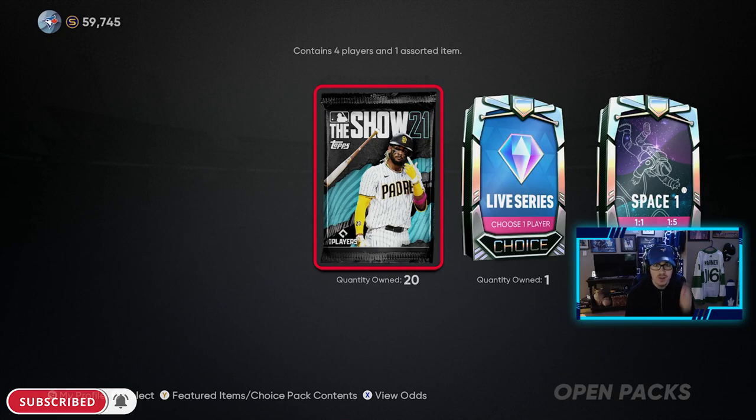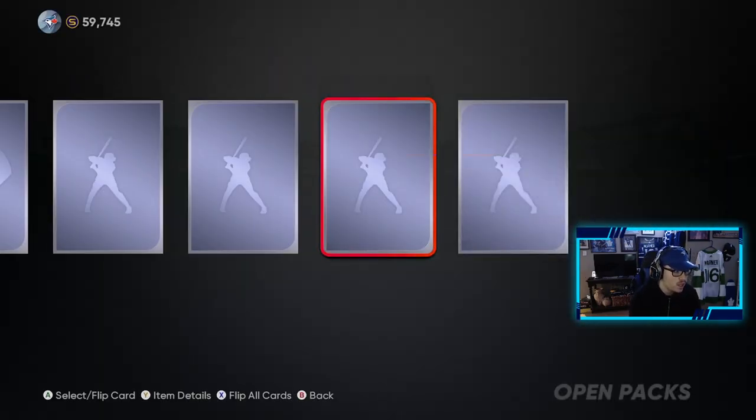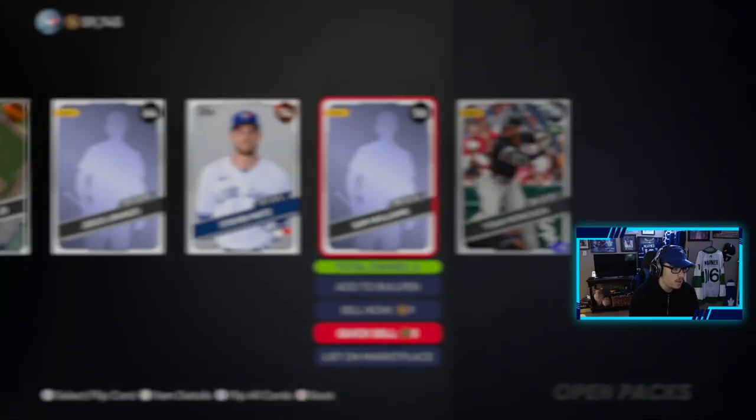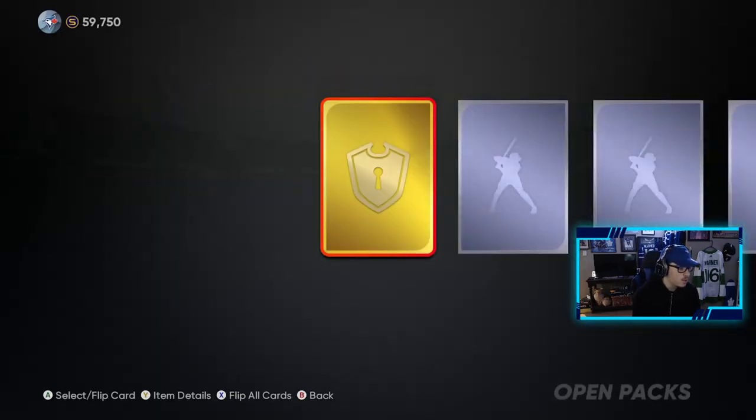I'm still hunting for that Trout. If we get Trout, boys, we have the 99 Ortiz video pretty much. So let's see what we can get here. Hopefully we get a diamond in these 20 Show packs, but you just never know. With these free agents, if I have them already, we're quick selling them because we just don't need them. Simple as that.